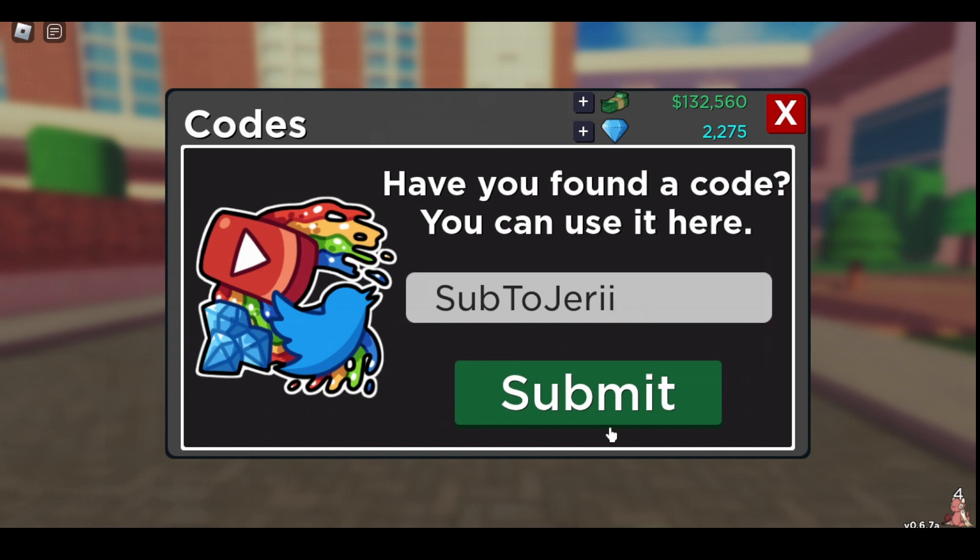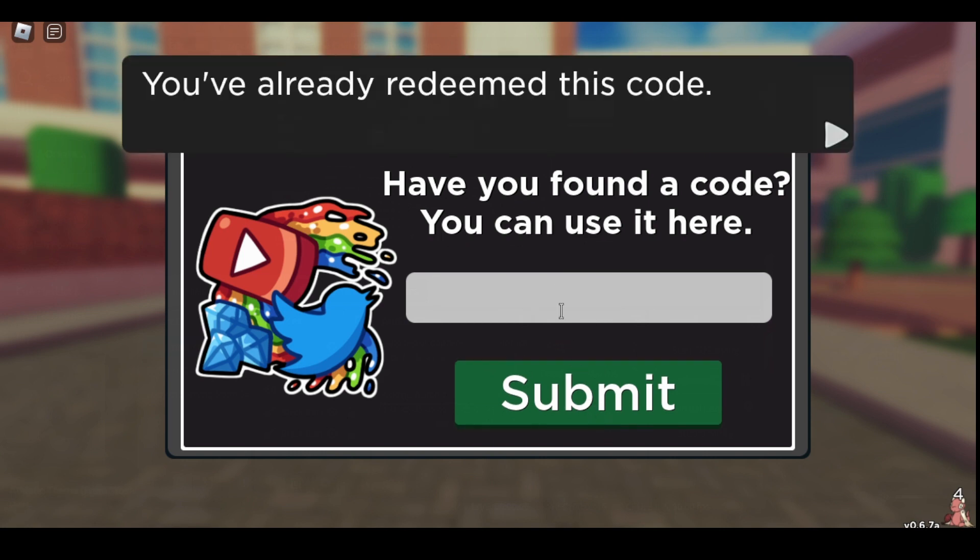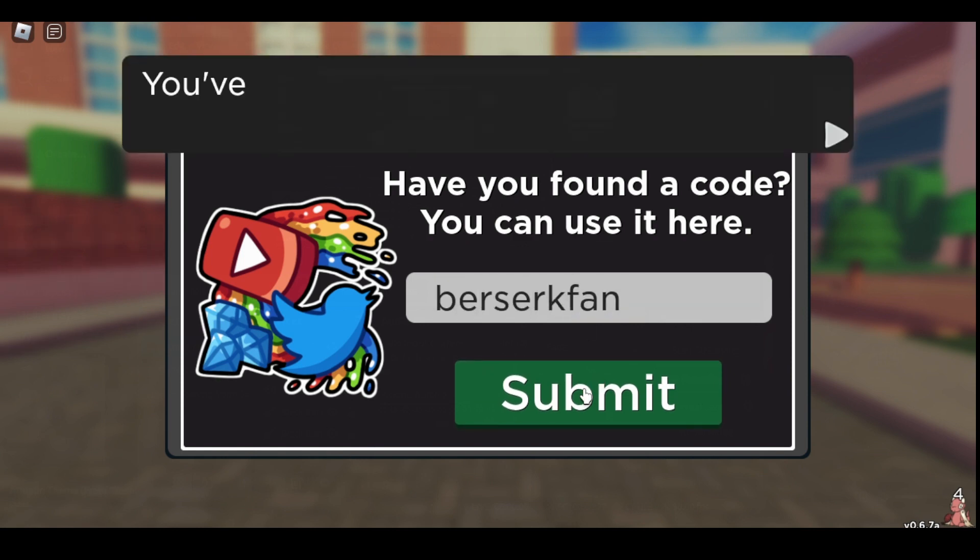So, Sub2Jerry — that one gives you a Colour. Next one is Berserk Fan — this one gives you a Tile.